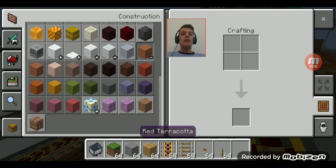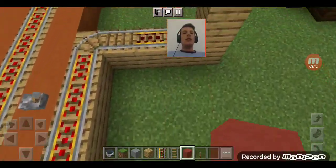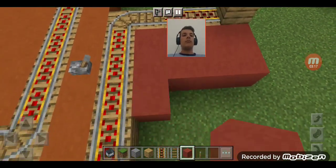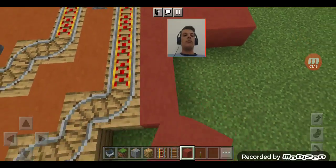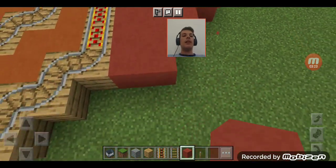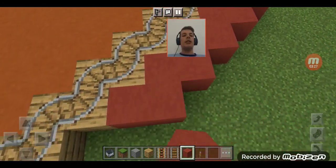I might get some more of this autumn background — need some terracotta. This is going to be for Dark Side Avenue, so I'll use red terracotta this time as the background. Orange and red are both fall colors, indeed.